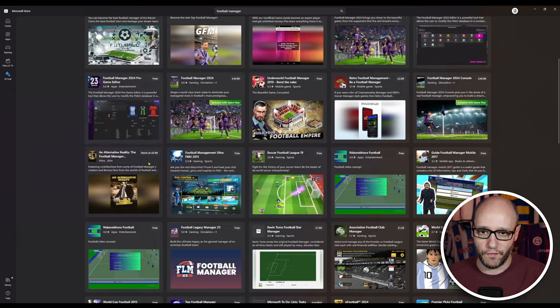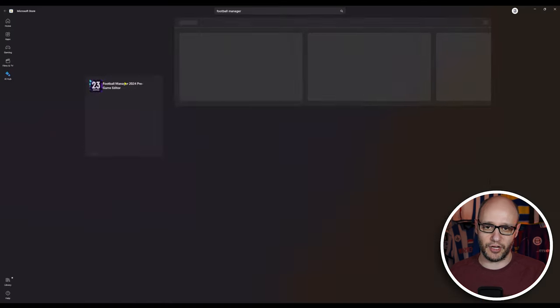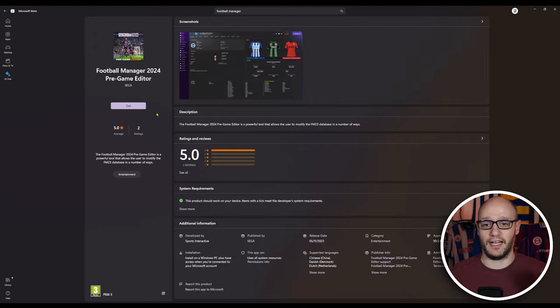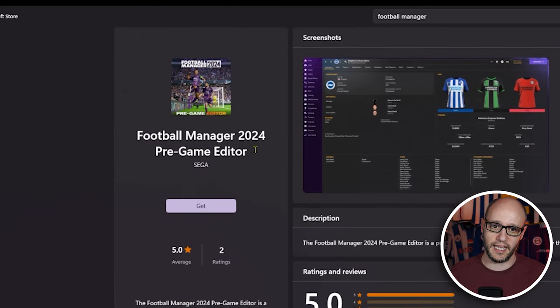Now it's quite hard to find — search for Football Manager 2024 pre-game editor. As you can see the icon is still shown as 23, but if you click into it, it is showing the 24 icon. It definitely is the editor.